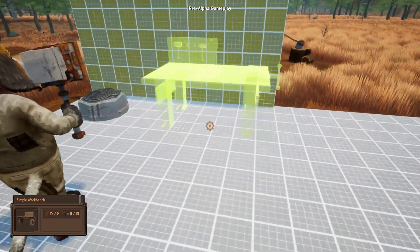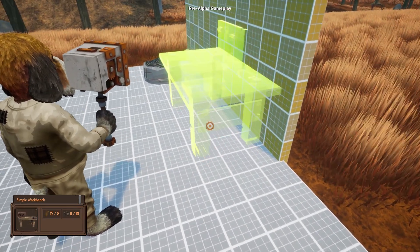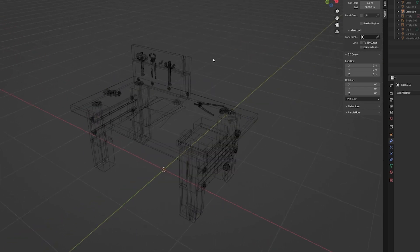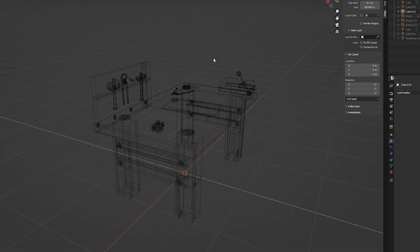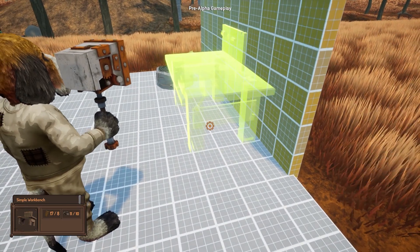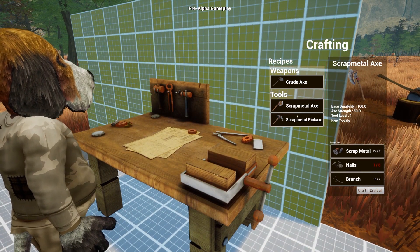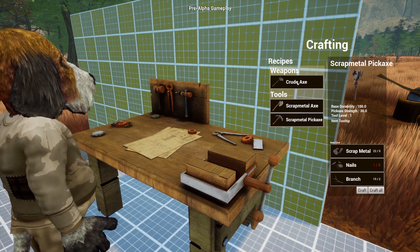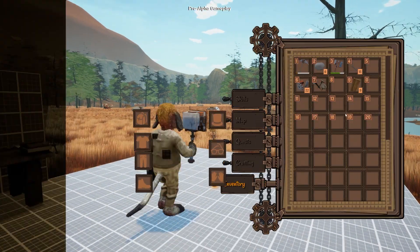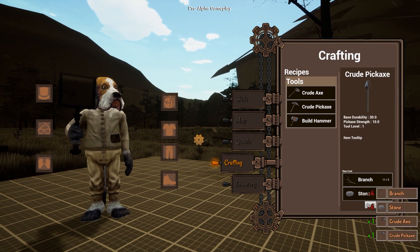As for crafting stations, they work in a similar manner — each station shows a crafting window where you can place items. This will be the very first workstation every player builds in order to progress through the game. After placing it, just go near it and press E — this changes the camera position and shows the crafting interface. Later I'll add custom animations and make it prettier. If you want to stop crafting, just press E again.